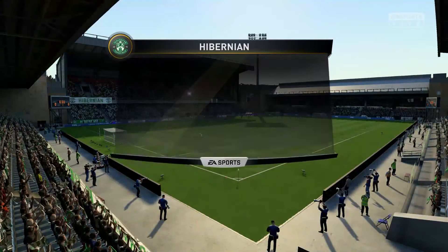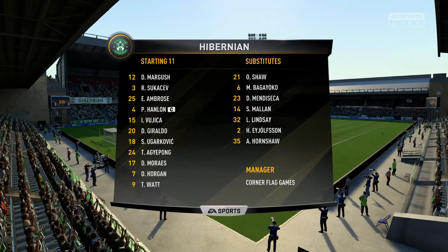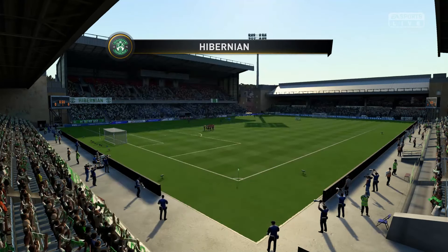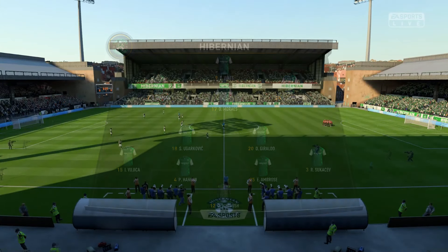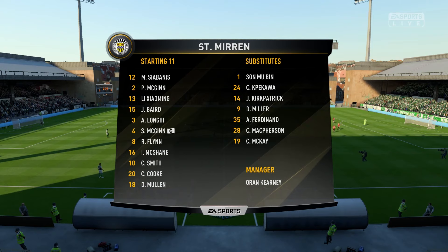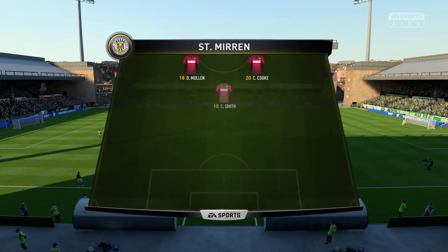Here is the Hibernian line-up. It is Daniel Margush in goal, a back four of Sukusev, Ambrose, Hanlon and Vujica. Two holding midfielders in Giraldo and Steven Ugarkovic. Three up front with Yenpong, Dennis Moores and Daryl Horgan, and Tony Watt up front as the striker. For St. Mirren, it's Sabanis in goal, a back four of McGinn, Zhao Ming, Baird and Longhi. A diamond midfield in McGinn, Flynn, McShane and Smith, and two up front with Cook and Mullen.